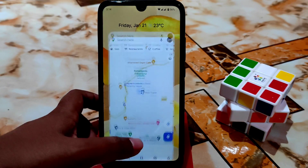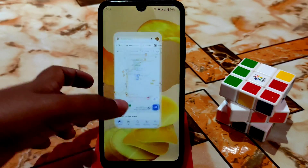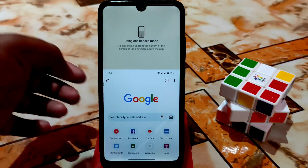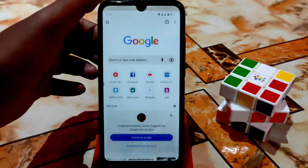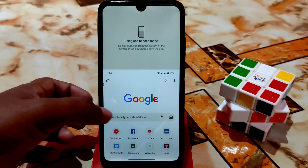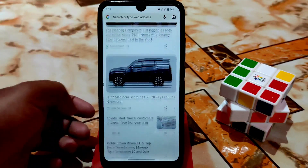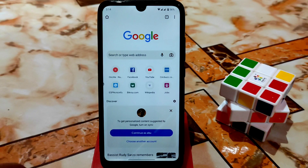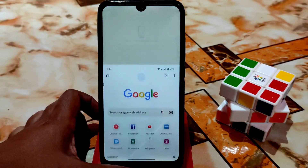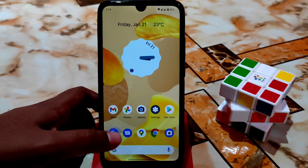GPS is working very fine, fast, and accurate — no worries about that. Gmail and all applications are working. You can use '100% mode' — if you swipe like this, you get 100% mode. This is a new Android 12 feature: just swipe up and you'll be able to use 100% mode, which is pretty cool.